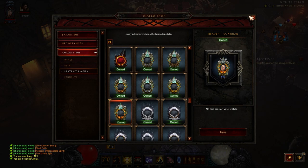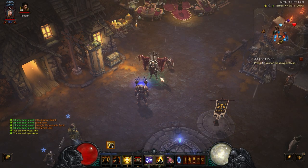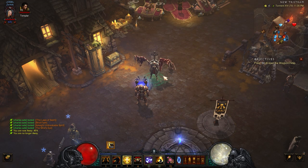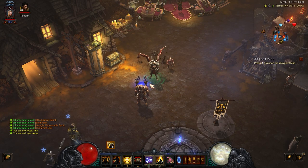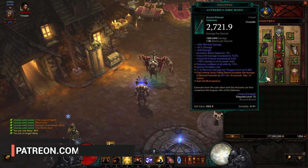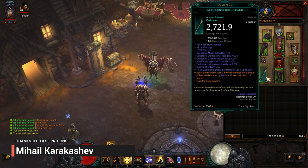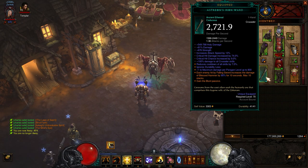So why is season 24 spicy? Well, the reason why is because you get a new item called an ethereal item. It has a drop rate somewhere between an ancient item and a primal ancient, basically. It's got a low drop rate, but when you get one, oh baby, are they spicy? So this is my hammerin build — the Seeker of the Light crusader build. And this is the ethereal weapon that I am currently using. As you can see, it has a lot on it.